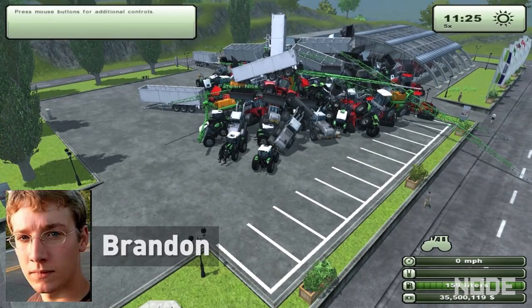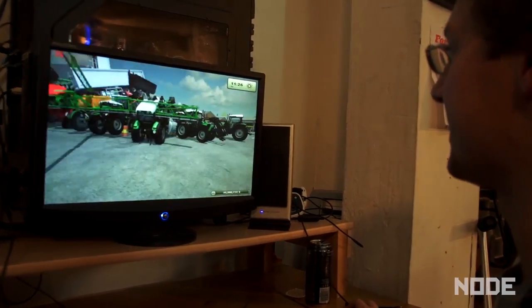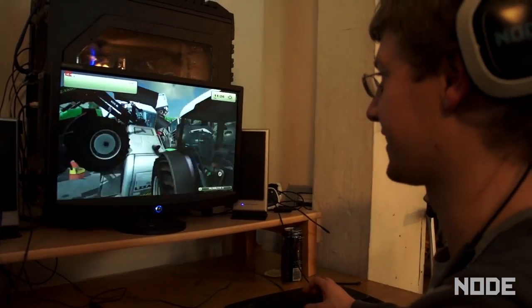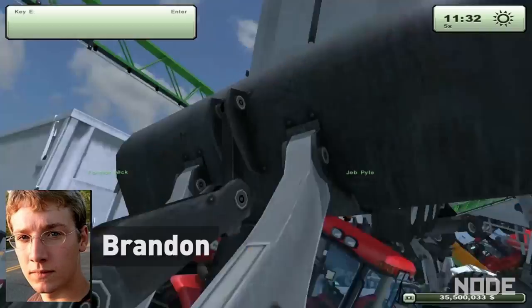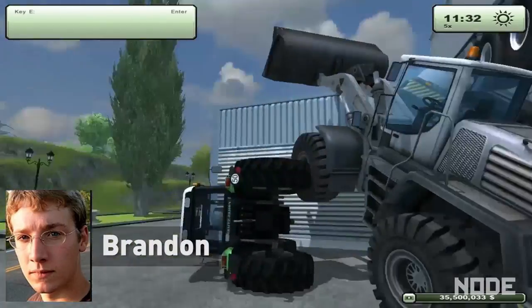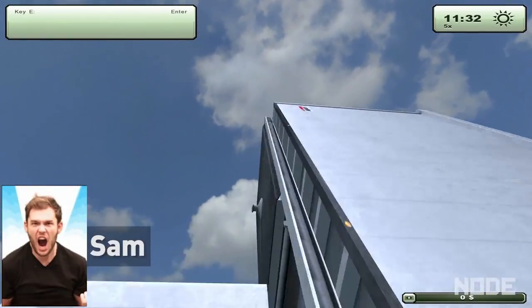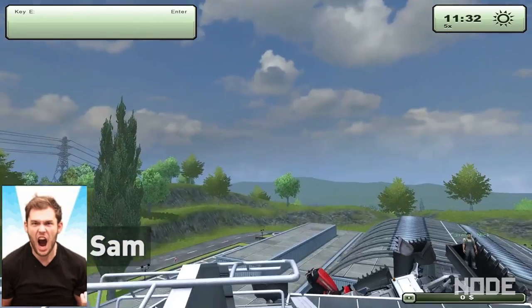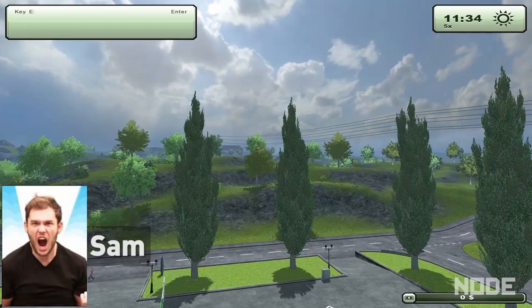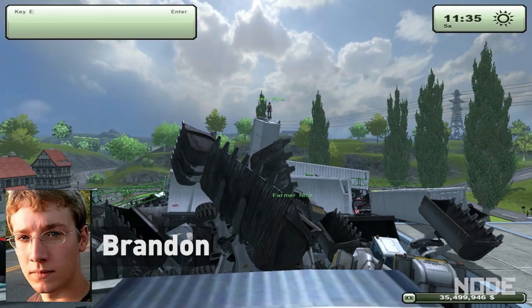That's big. From a distance it seems so easy to see a path, but then once you get into first person it's just difficult to know how to get up there. This is a tractor pile — are you crazy, Sam? You can see the farmer up there. I want to be up there so badly.